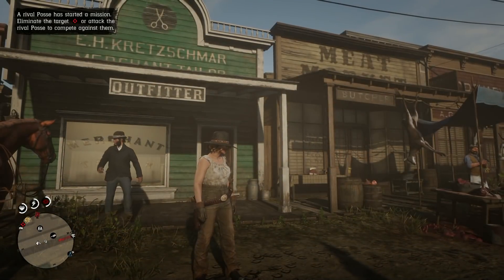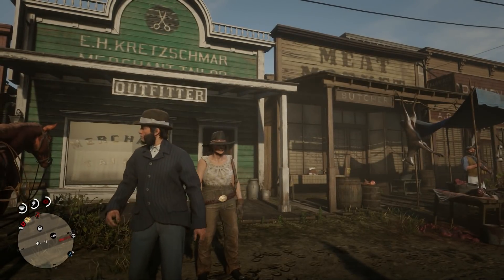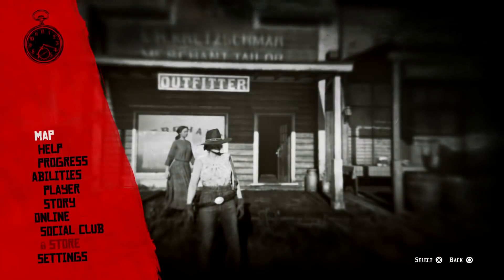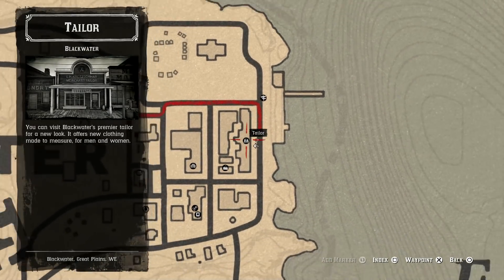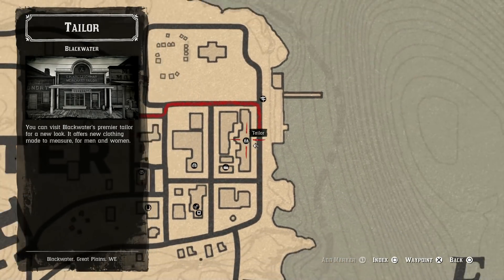This invisible arm clothing glitch is super easy to do. The only unfortunate part is it's only for the female character at the minute. If you are playing as a female character, all you want to do is make your way to any of the tailor locations on the map — you usually find these in locations like Blackwater or Saint Denis.